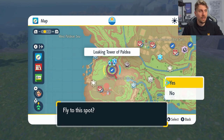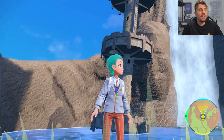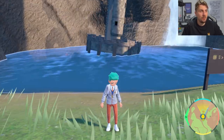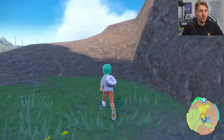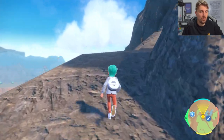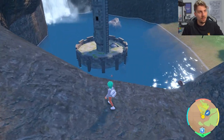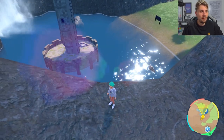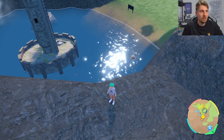If you head to this location on your map, you will be here in South Province Area 6 and you'll see this watchtower will be kind of submerged in water. This is where you want to be located. Then you want to come up this bank here, because this is primarily where we're going to be doing most of the work for this method. Come to this ledge here, and you'll already see there is a Clodsire down in the water as well as some Paldean Woopers.